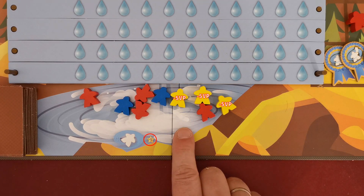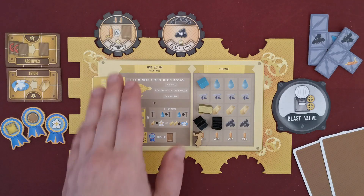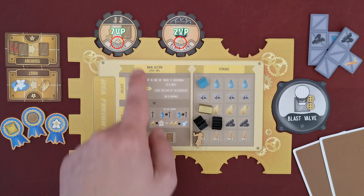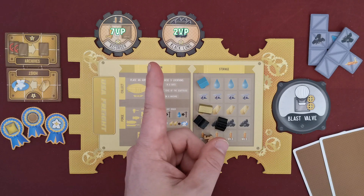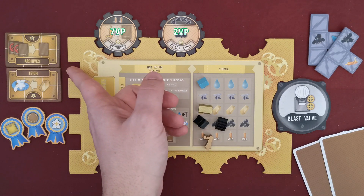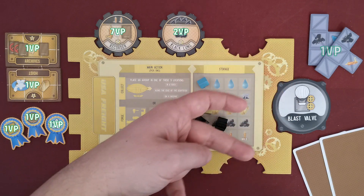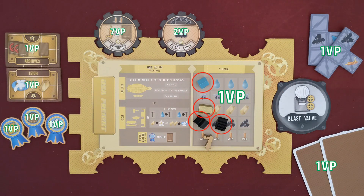Players lose 5 victory points for each worker in the whirlpool — for example, yellow loses 15 victory points. Then each player scores the victory points depicted on their upgrade tiles — here yellow scores 9. Then players score one victory point for every unused machine or award, one point for every two scaffolds or cards, and one point for every four resources remaining on their board.